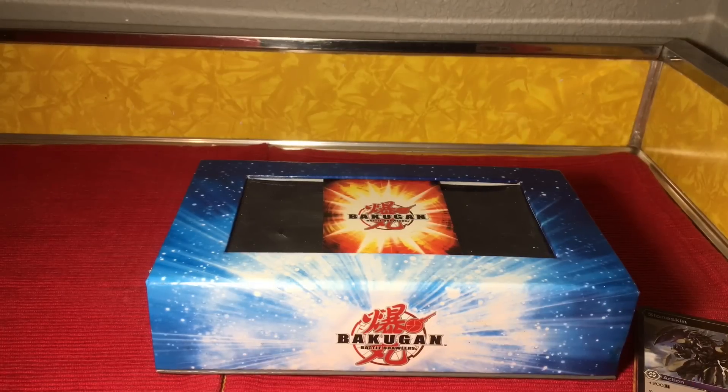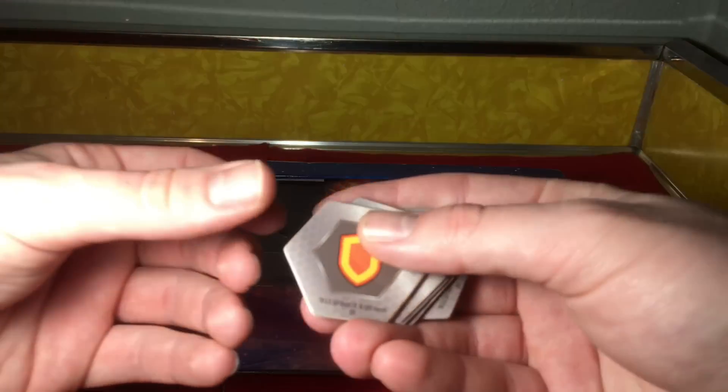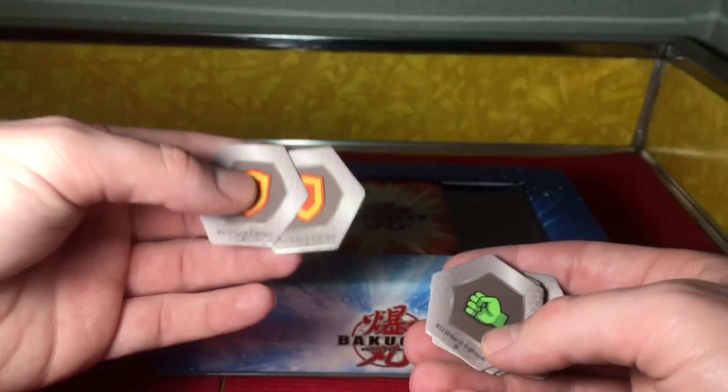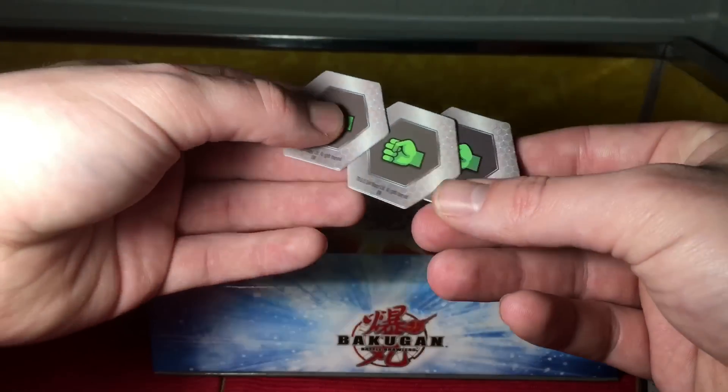Now that we've got it all unboxed, I'm going to go over the cores real quick. It comes with two regular shields, a magic shield, and three regular fists.